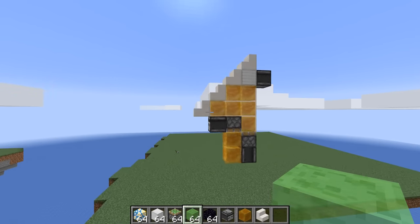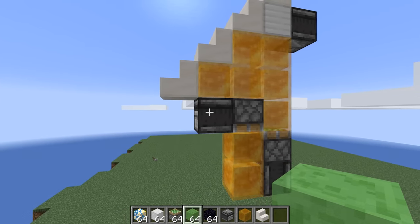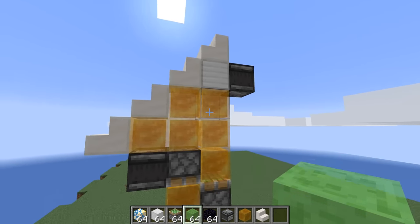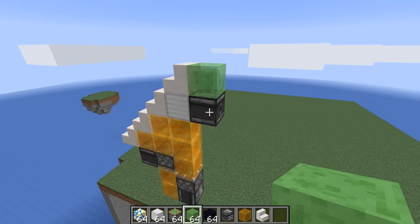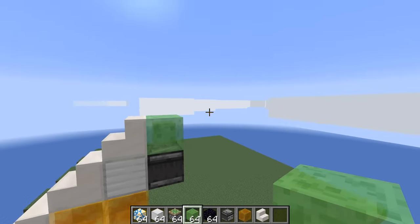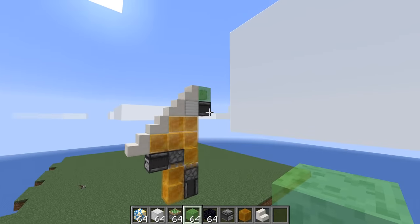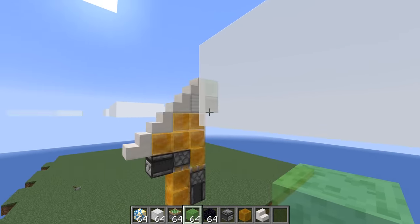The idea is that this observer right here - it's kind of difficult to explain - but this flying machine here is going to be separate to a flying machine that will be here. When this flying machine goes downwards, that will trigger that observer, starting up a flying machine which will then begin the process of retracting down the staircase in chunks. This is even more difficult to describe and I'm not even 100% certain it's going to work. So let's turn off clouds, make a backup, and try it out.